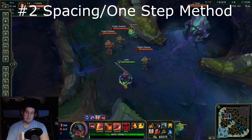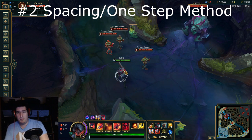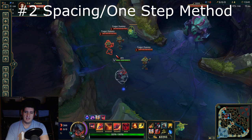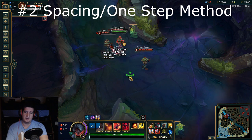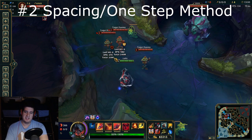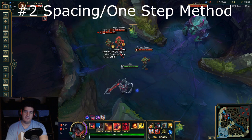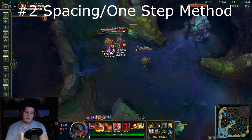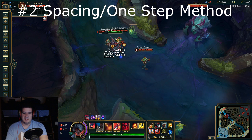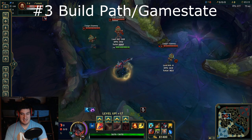This is a quick tip about the spacing Aatrox deals with when doing his three-part Q combo. With the first Q, you land the crit at that distance, then take one step forward to hit another crit, and another step forward for the third crit. This gives you a sense of spacing for when to use your Qs. If they're running, use E forward to close the extra distance after the first Q knockup. If they're standing still, the one-step method after each Q should help you land them.